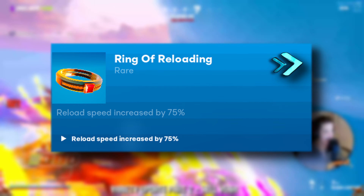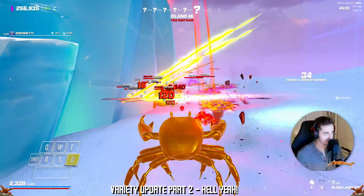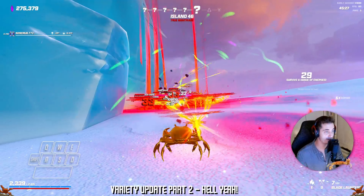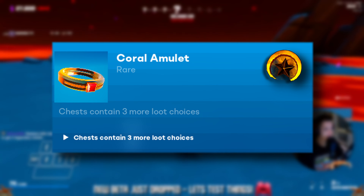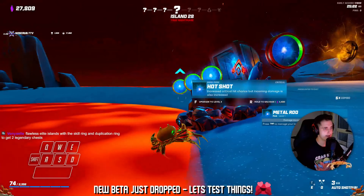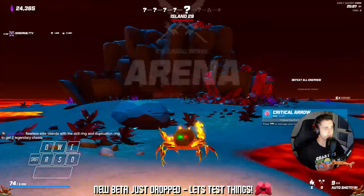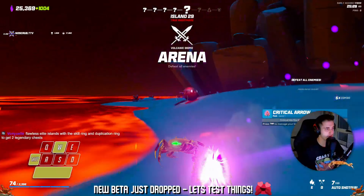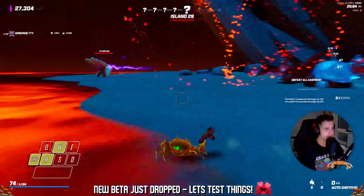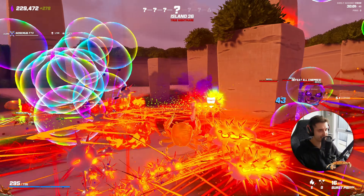We have the Ring of Reloading — reload speed increased by 75%. Nothing really to explain here; it's a handy relic when reloading but not really the type of thing that you just want to run and gun for. We have the Coral Amulet — chests contain 3 more loot choices, so whenever you open a chest at the end of an island you'll have 3 additional loot choices. In my opinion this relic is absolutely bonkers; giving you more options for loot is an insane feat and this should be an instant pick up, as the ability to have more choice is always on the top of that priority list.